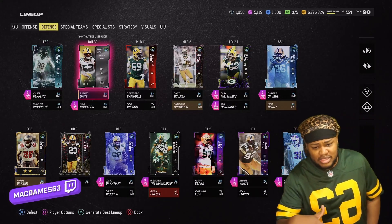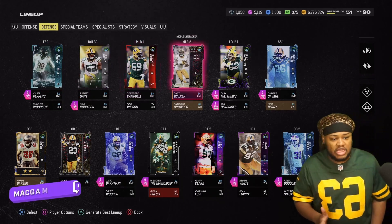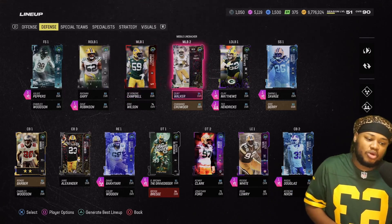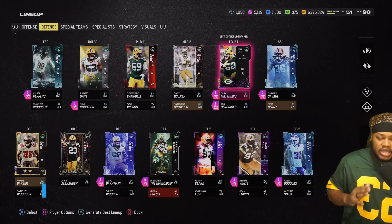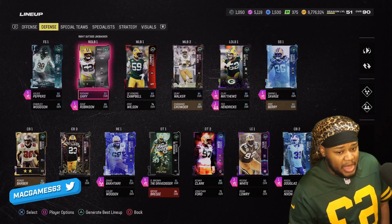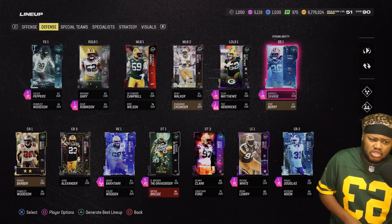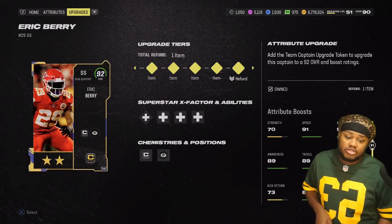Rashad Gary at right outside linebacker, backup safety. We got Charles Woodson right there — we really need Quay or Devon Dre to get an upgrade, I'm just waiting. At some point they gotta get their upgrade. Ted Hendricks is four levels off from maxing out. Clay Matthews and Rashad Gary are my edge rushers — if I'm not doing what I'm doing on the defensive line, I just want pure pass rush. Darnell Savage is absolutely insane — 95 speed, making really good plays.